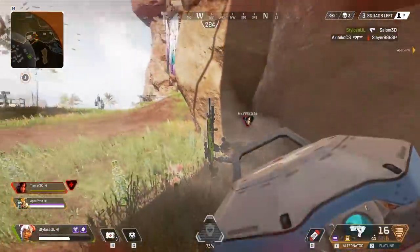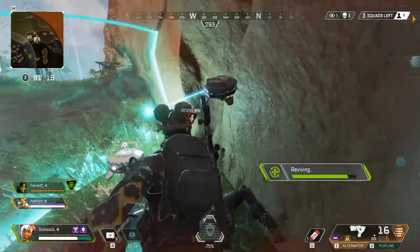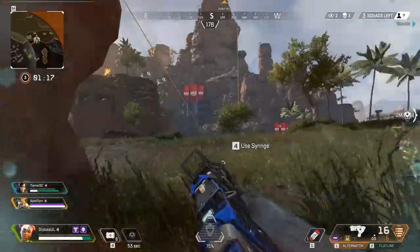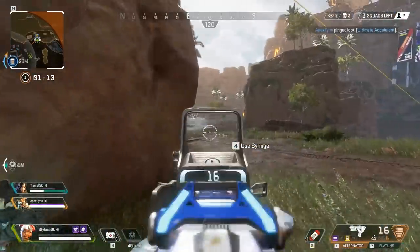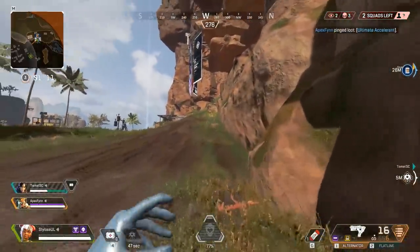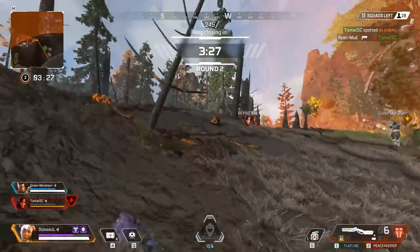I want to resurrect this player. First thing I do, drop down the heal drone because they're going to need healing when I bring them back up. Then I start resing them. The barrier protects all incoming damage, and because we've got a wall behind us, they are completely 100% safe. Always make sure you throw down the heal drone before you deploy the res because it's going to be the double whammy of sustain.